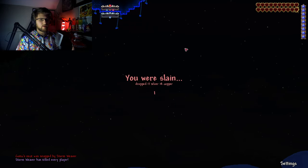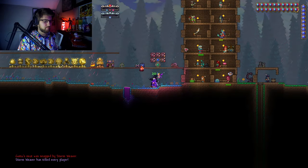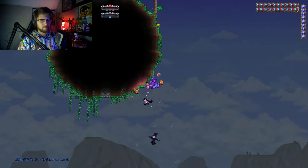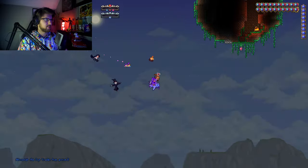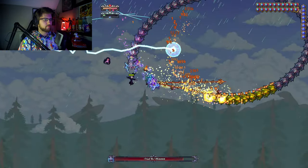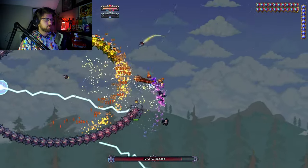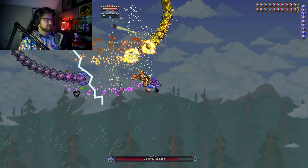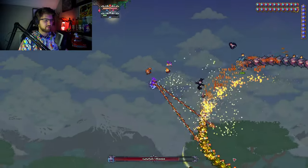We died right there. We can definitely do it, but he's just such a tough boss. Let's try that again. We did not potion up, so we're gonna try again — more so potion up once he gets to that second stage. It sucks because the only way to really attack him is to go for the rear end before he makes it to his second stage. I don't like that, but I understand why that's the case.